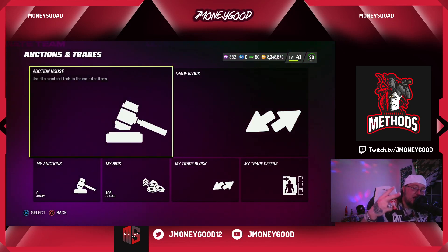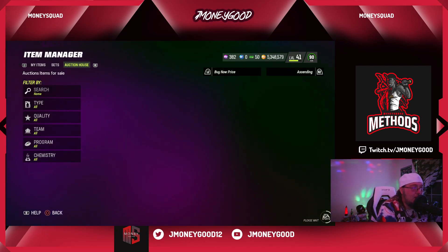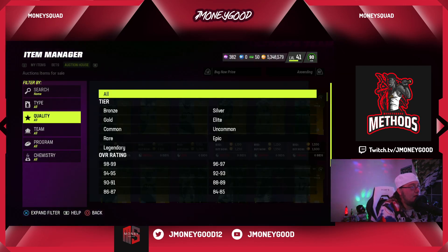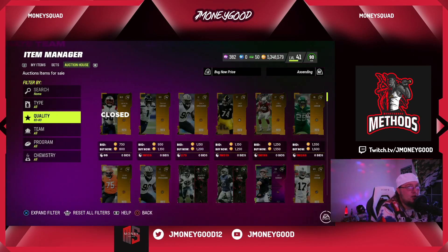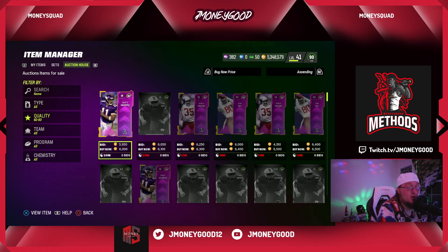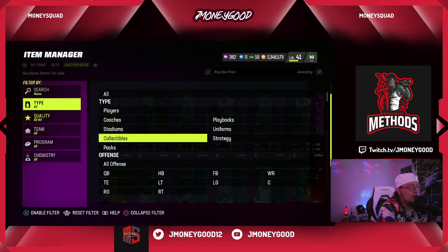What's good Money Squad, your boy Jay Money Good is back with another Madden 23 coin making method video. Today I've been sniping training cards. I also did the unlimited coin making method. Today I was selling strategy cards — people were listing them for 65k and I wound up selling almost all of mine around 75-80,000 coins. It was crazy.